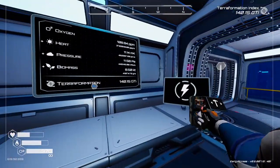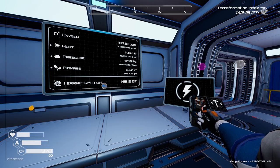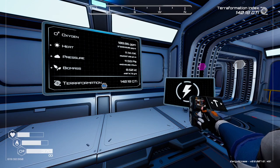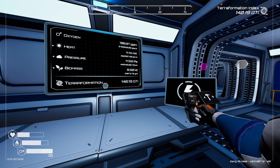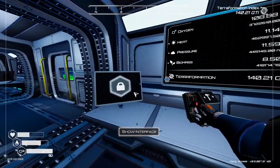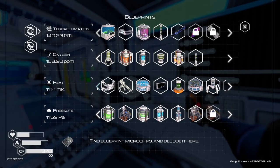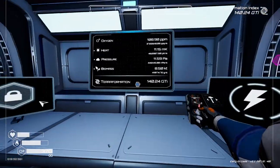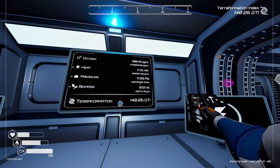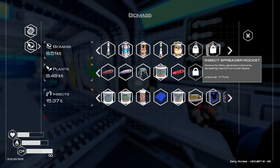Pressure at 36,711.5 - that makes sense, the drill is going to make a bigger difference for the pressure. I wanted to make sure we had enough to make one of the heaters. In fact, we don't really need the heaters at the moment - there's nothing unlocking from heat right now. It would be good to get the heat up for the GTI, though.